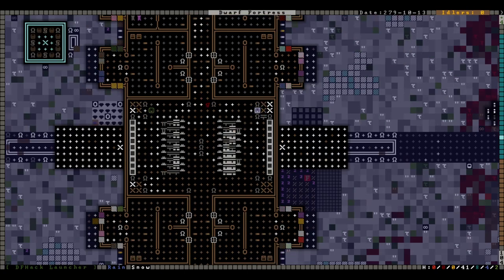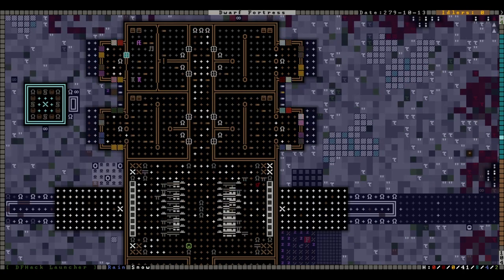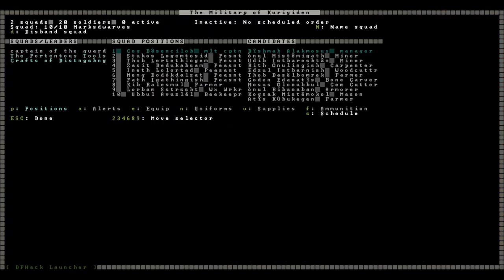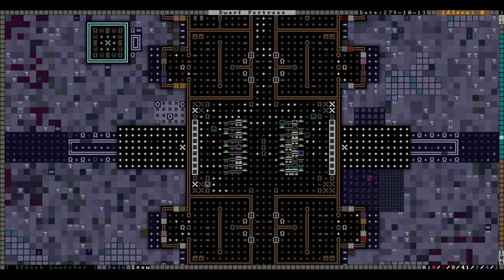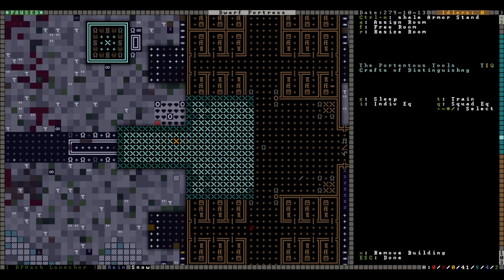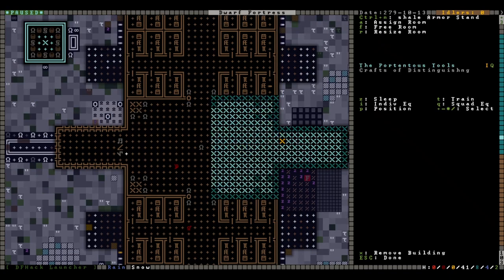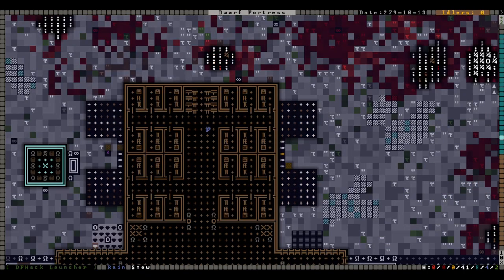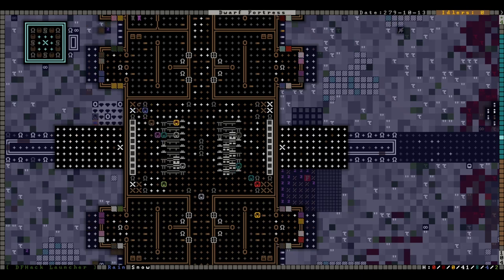We're going to put a breeding pair of geese in every room, even though they're probably not going to be breeding. We do have a bow dwarf squad now who also should be training. We want to copy this order and paste it all the way down here — now they can train during their downtime. We're recruiting a crossbow squad so we can make use of these fortifications, but I'm not planning to rely upon them.